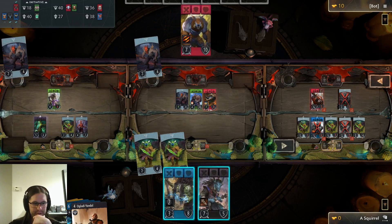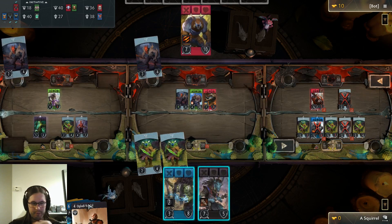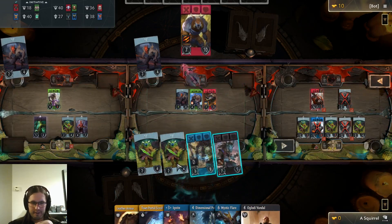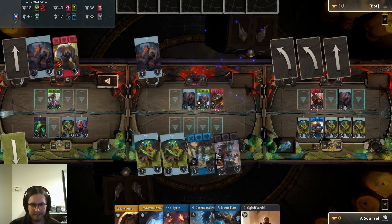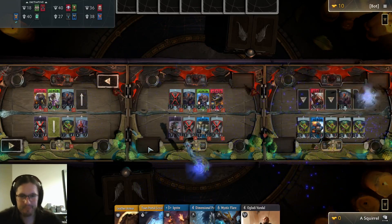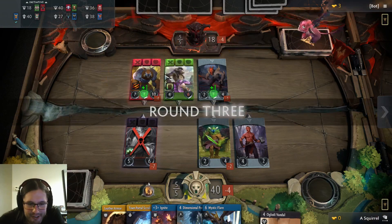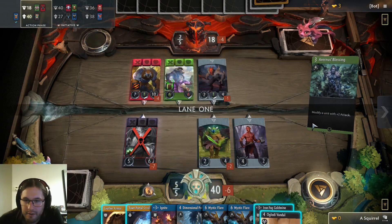I'll get the Skywrath Mage. This might be good because it can trade with Sven, but I don't want to throw stuff in front of Sven's cleave. I guess I can always TP out again — that's a thought. I'm going to put them both here, and then if one ends up in front of Sven, I can use the Town Portal to pull it away and then Sven's cleave doesn't hit the things either side of it. More Mystic Flares — I'm happy with that. Bring me my enemies.